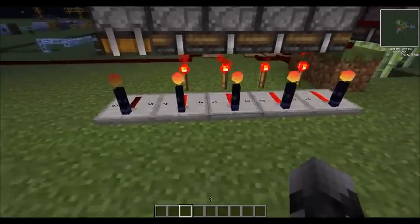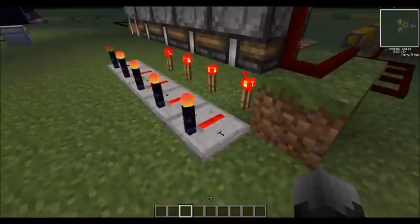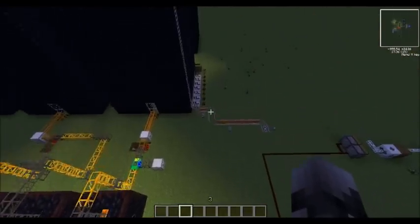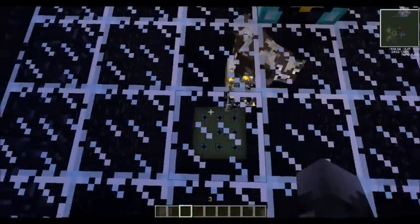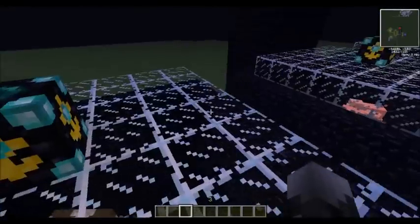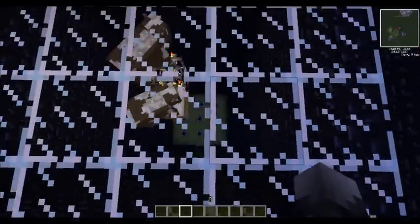The first three transmitters are used so that these block breakers here - when activated, these redstone torches will disappear or go above the block breaker, which will turn off the transmitter. I've got three spawners: the first one is a tier 5 cow spawner, and when the transmitter turns off, the spawner will start spawning cows. The same thing applies for pigs and chickens, as they're going to be our source of nuggets.